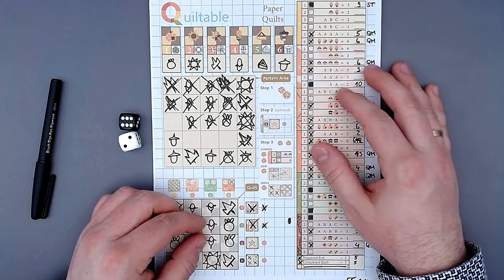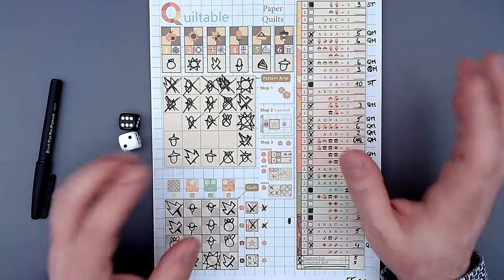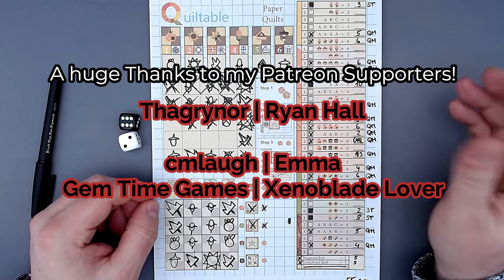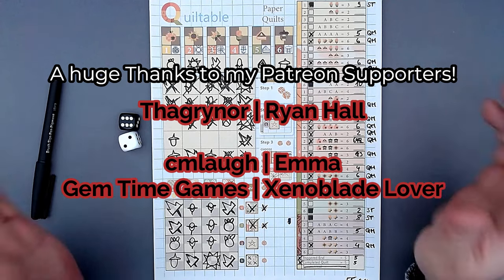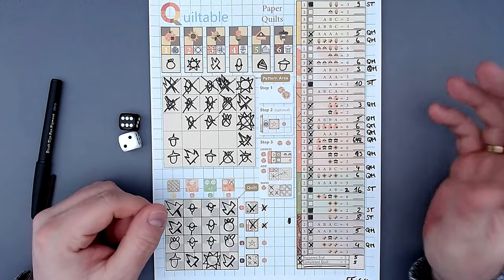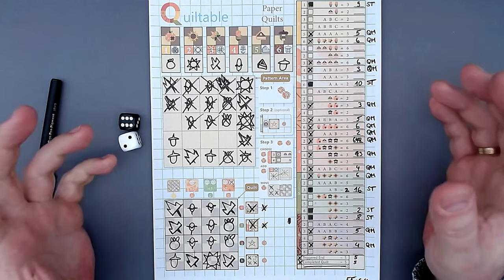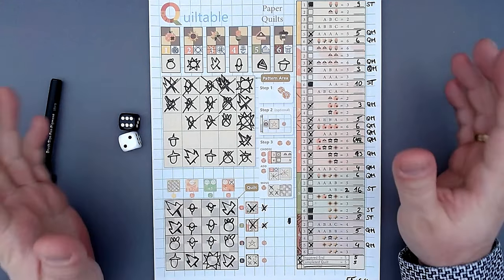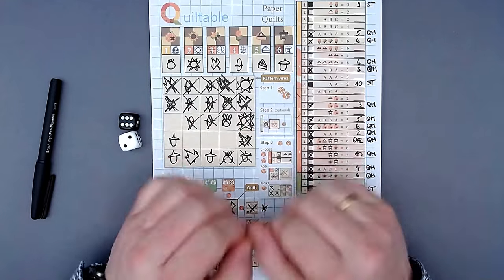In summary, Quiltable Paper Quilts offers a uniquely engaging roll-and-write experience with a charming theme. While it may be quite strategic and potentially challenging for some players, its combination of two different spatial puzzles sets it apart. If you enjoyed today's showcase and appreciate a roll-and-write with a bit more depth, I recommend checking out the active Kickstarter campaign - you'll find the link in the video description. Thank you so much for watching, I'm immensely grateful for your support. Special shout out to my Patreon supporters. Take care everyone, stay safe and cheers!